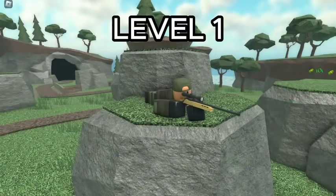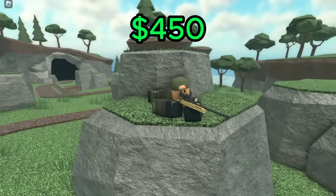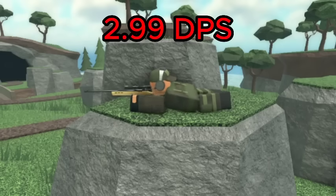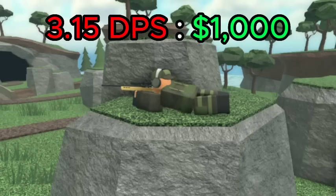For the Sniper, the best value is level 1, which has a DPS of 1.66 for a total of 450 cash, giving it a DPS cost ratio of 3.33 DPS per 1K spent. Although, if you want hidden detection, level 2 is the best, which has a DPS of 2.99 for a total of 950 cash, giving it a DPS cost ratio of 3.15 DPS per 1K spent.